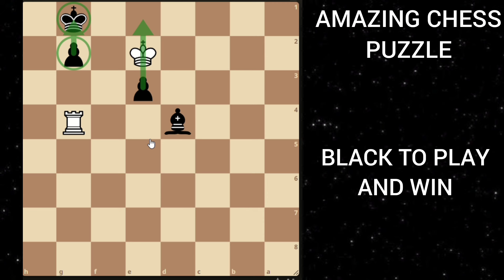The key move here is king to h2, which is easy to find because you are threatening to promote to a queen. And if white plays rook to h4 check, then you can just play king to g3 and black is winning.